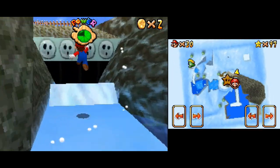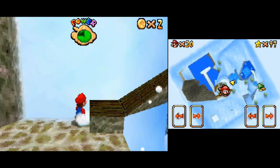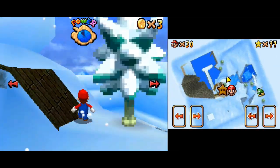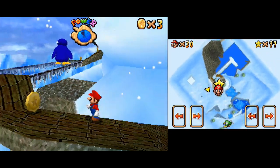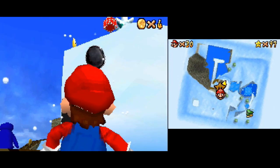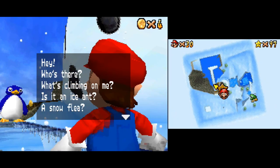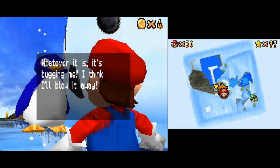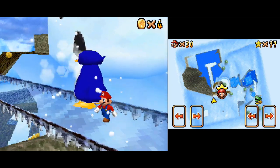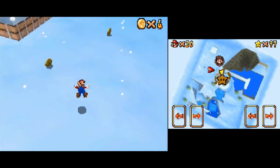He's supposed to be in here. Anyway, what this star entails is you have to climb all the way to the top of this giant snowman. The star in question is perched atop his head. If we try to get on the bridge here, the snowman says 'I think I'll blow it away' - so he is going to try and blow us away. You need to be very careful that doesn't happen.